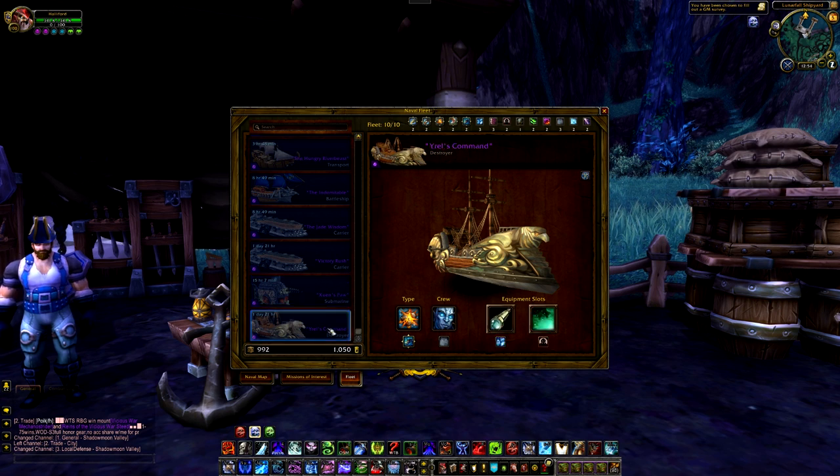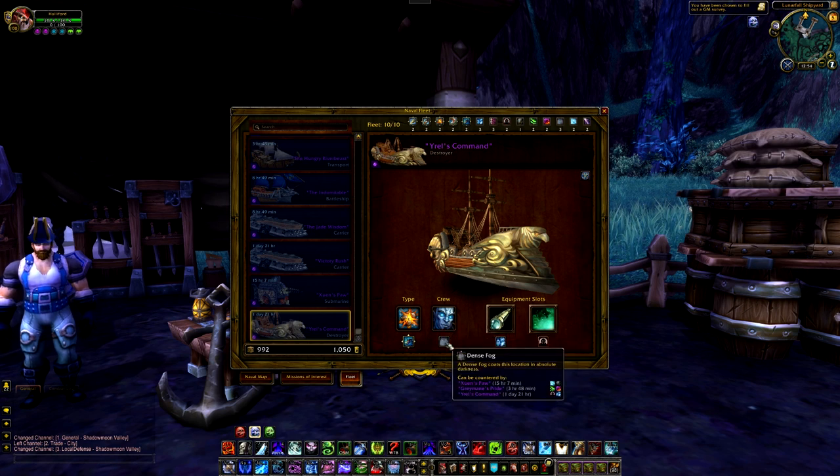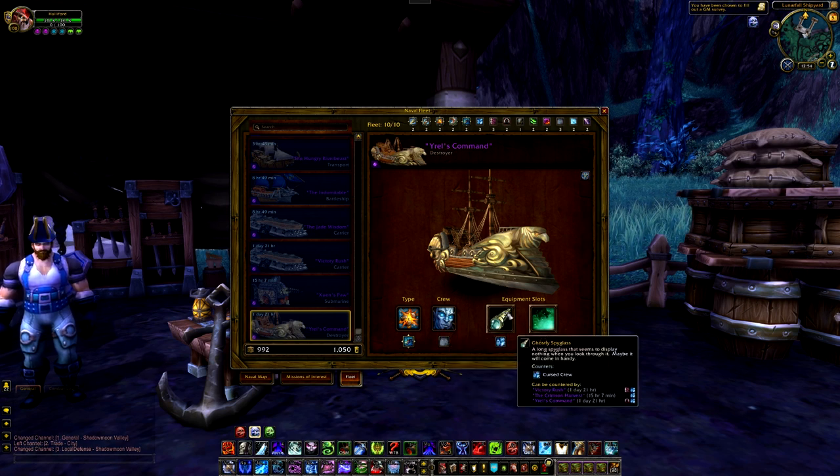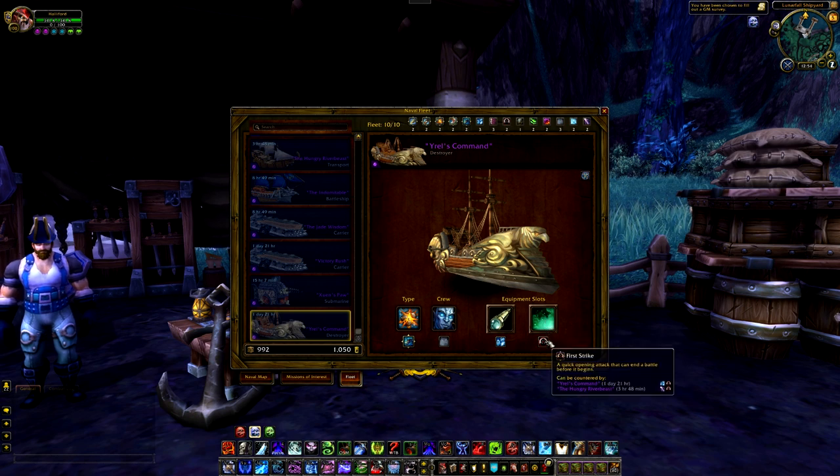So what you're going to need is a destroyer. For this, I used a Drain It crew because they can see through dense fog. I used the Ghostly Spyglass for the Cursed crew and a Felsmoke launcher for the first strike.